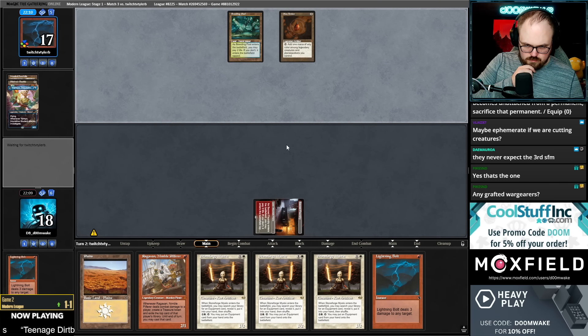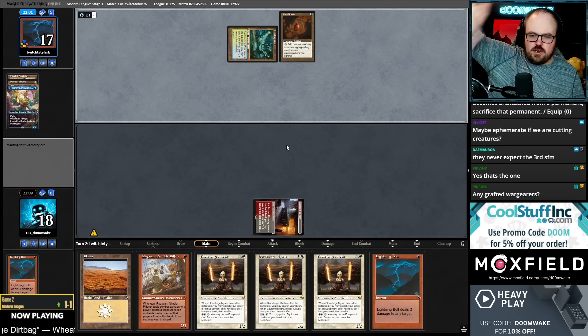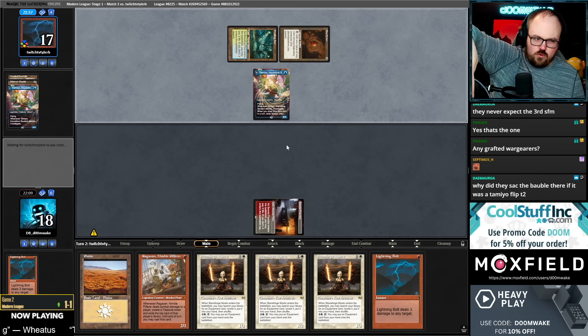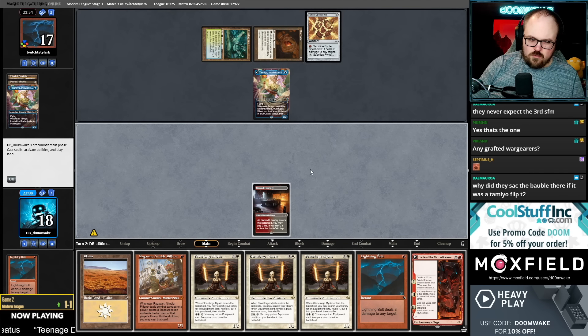Grafted Wargear — whenever Grafted Wargear becomes unattached from a permanent, sacrifice that permanent. So if I have a Nadu and I attach a Grafted Wargear to it, and then re-equip it, it's not becoming unattached because it's equipping to the same creature. I think that works.